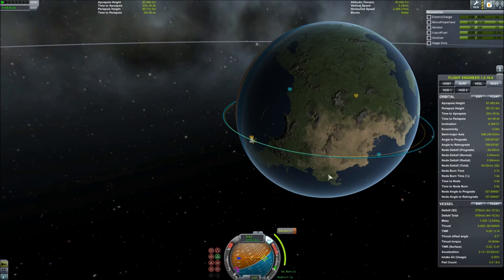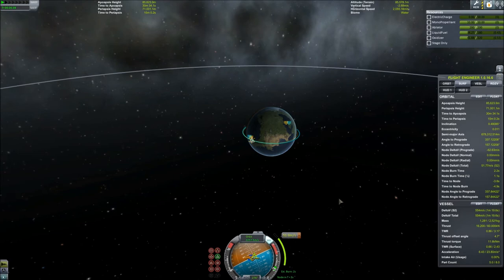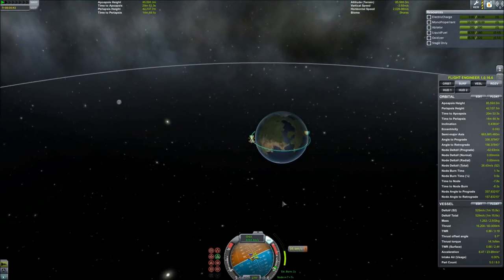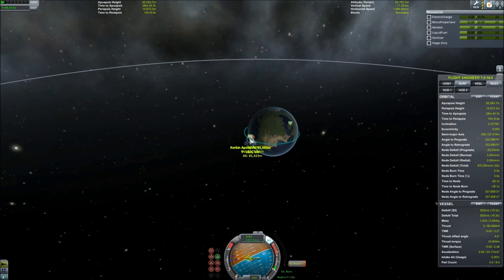Here we are, three seconds out. I go ahead and fire my engines, gain a little bit of control, and here we go. Orient directly on that maneuver node — that blue tick mark on the nav ball — and begin accelerating. Burning it down. I'm slowly accelerating towards that maneuver node, and we've got 2.3, 1.2. That's probably as good as it's going to get. Perfect — I will take it.